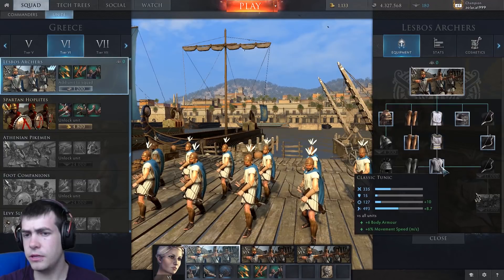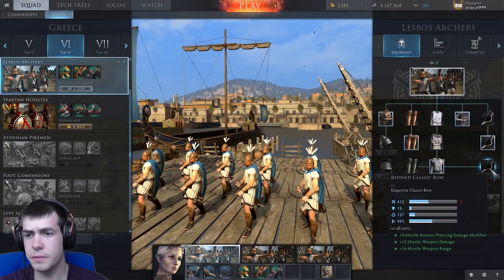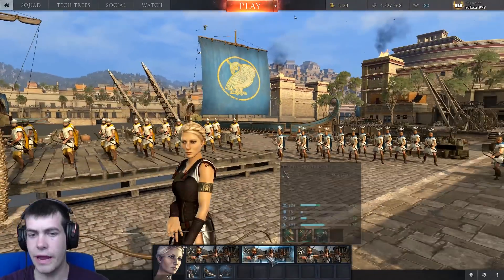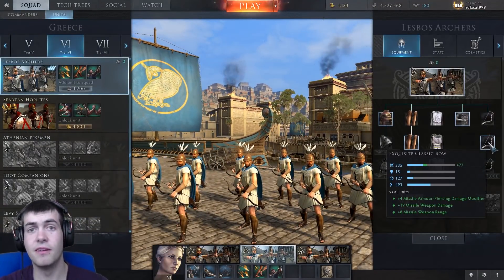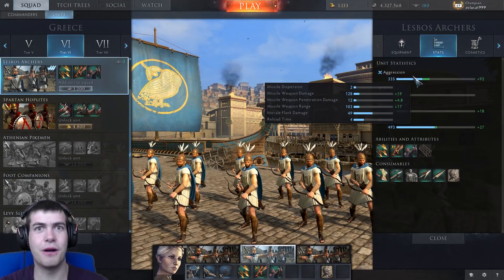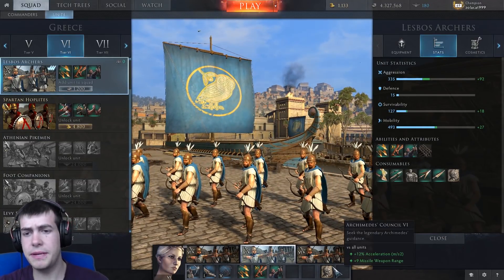I've got them a little upgraded — some of the tunics done — and I decided to buy this bow. Ultimately I'll be going for the refined classical bow because I'd rather have the range than the extra few points of missile damage. But since the exquisite classical bow is a requirement for the tier 7 tech tree anyway, I thought I might as well get that because it'll make the grind a little bit easier. The increased damage, and particularly the penetration damage modifier getting plus four when you only have a base of 12, is quite significant and well worth having.